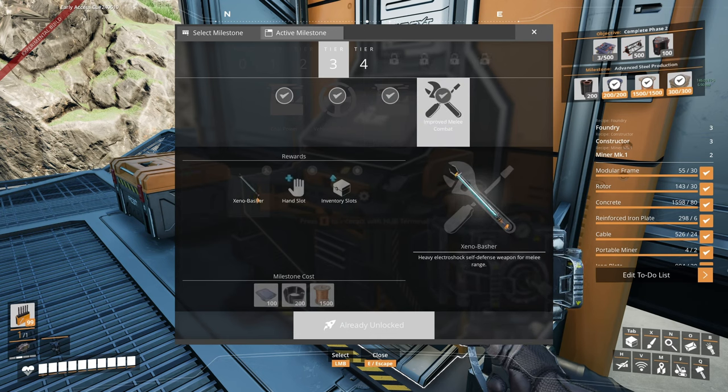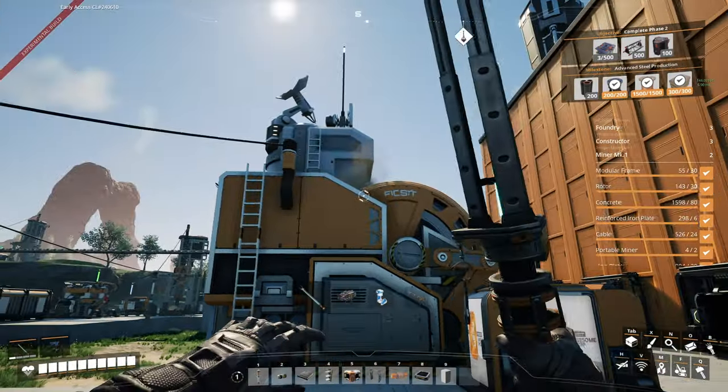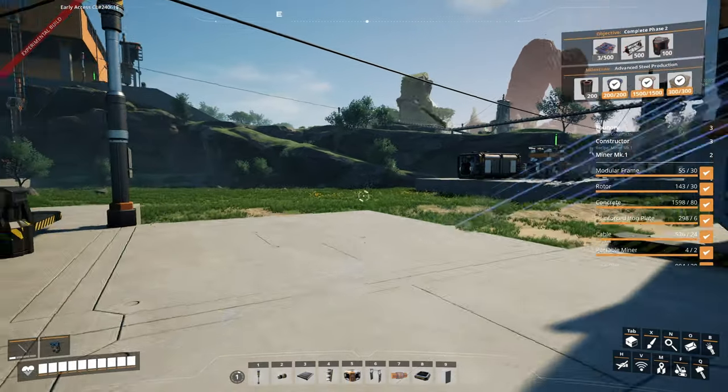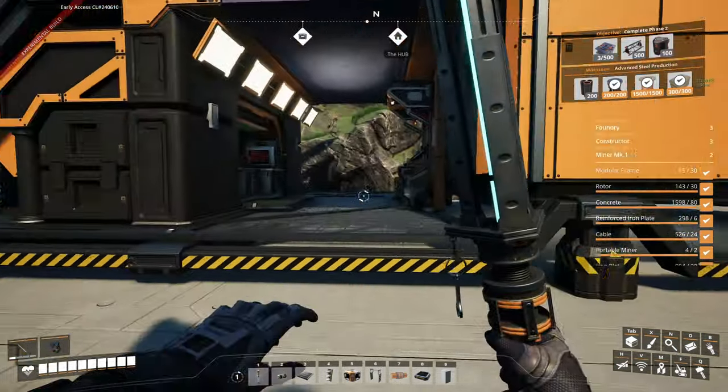And then next we got Improved Melee Combat, which includes an extra hand slot, more inventory slots, and the Xenobasher, which is basically just a better version of our taser. Let me show that off real quick - it's basically a sword instead of a taser, so that looks cool.